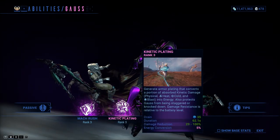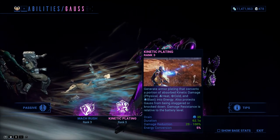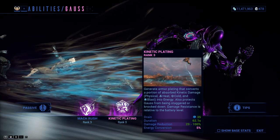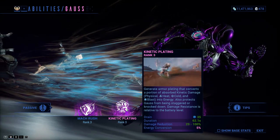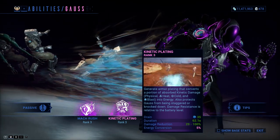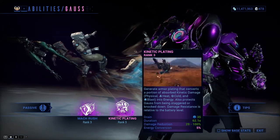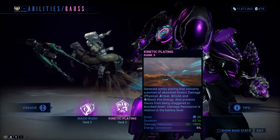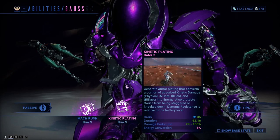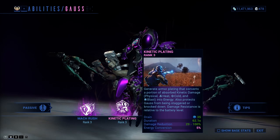We have Kinetic Plating, which is the second ability. It generates armor plating that converts a portion of absorbed kinetic damage — physical, heat, cold, and blast — into energy. The conversion rate is 5%, and I think that is not changeable. This also protects Gauss, with damage resistance up to 100% relative to the battery level. So if your battery is at 100%, your damage reduction is at 100%. This doesn't mean you're invulnerable; for example, if an enemy shoots you for 15 damage, you're going to take much, much less.